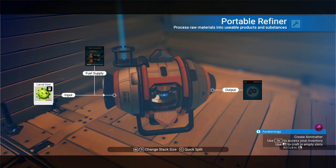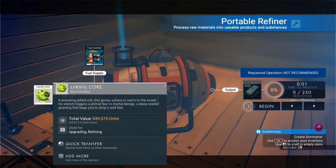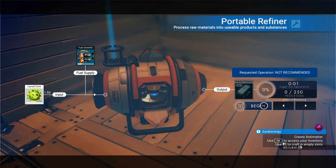Five larval cores — 250 nanites. Now they're worth 349,000 units, so you've got to make a call early game: are you more interested in a stack of money or a stack of nanites? My recommendation is do the cobalt method for money, but if I sell all 25 of these I'll have a couple million units and can buy a ship. I'm going to refine them to nanites — when I first started playing I sold them, but I realized upgrades are way more important early game than I thought. I'm going to turn all 25 larval cores into nanites, and watch how quick it is — one second!